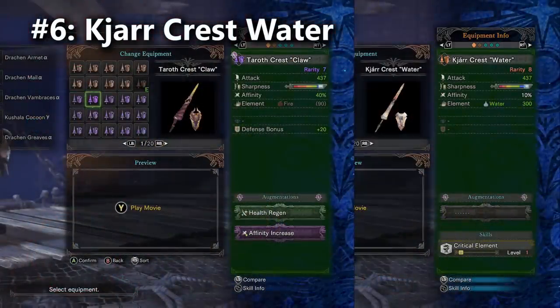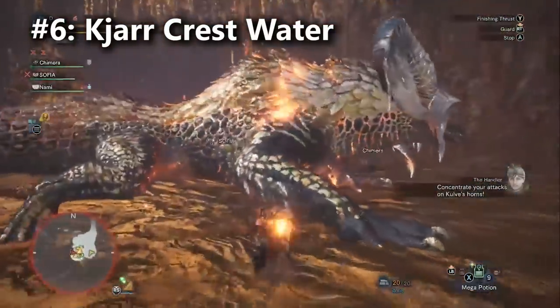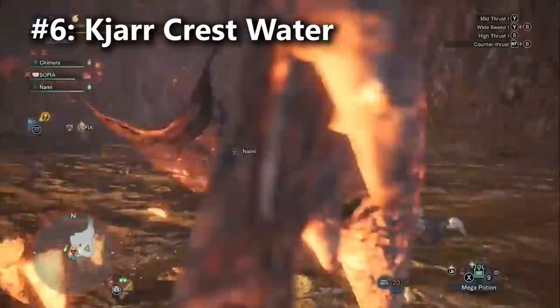Kjarr Crest Water has a similar base attack value and white sharpness. It also has starting affinity of only 10%, but then it comes with built-in Critical Element and the water damage is unlocked. The reason this lance had to be added to the list is because after some testing, I discovered you actually do more damage with the water lance to Arch-Tempered Kulve Taroth in stage four than you do with the Taroth Crest Claw. This isn't true for all of the new Kjarr lances, and I haven't tested the Kjarr ice lance on Arch-Tempered Kulve Taroth in stage four yet, so keep your eyes on that weapon as well.